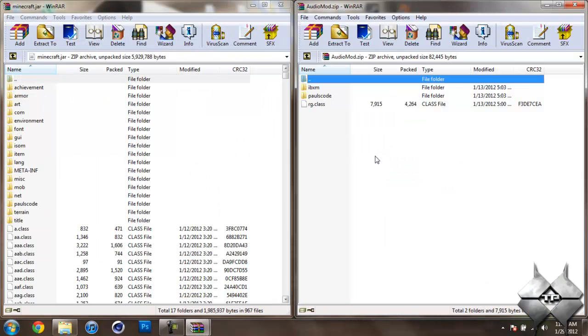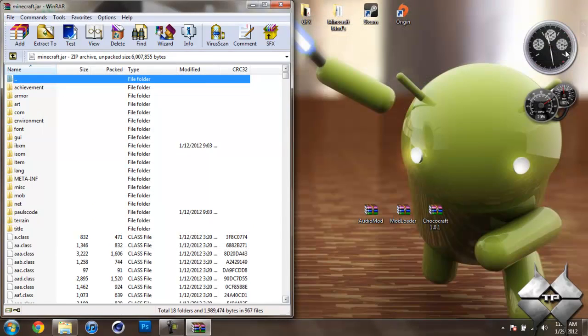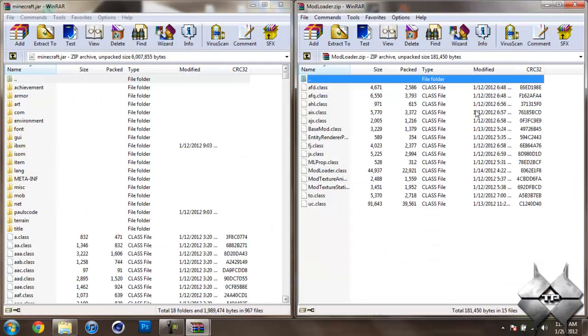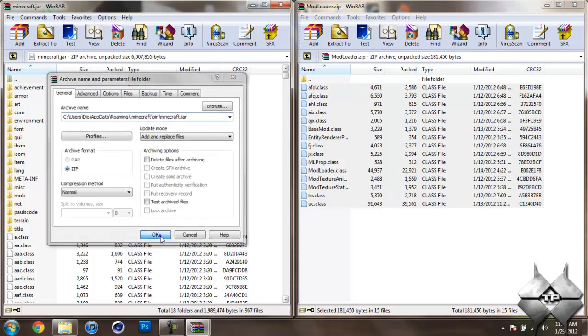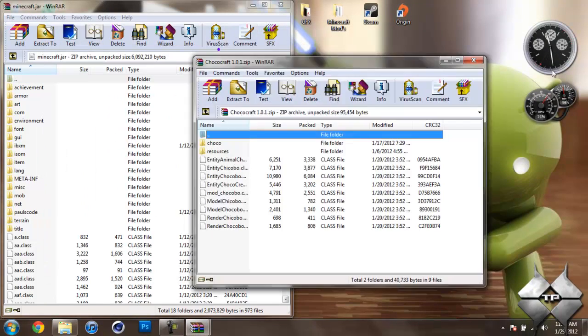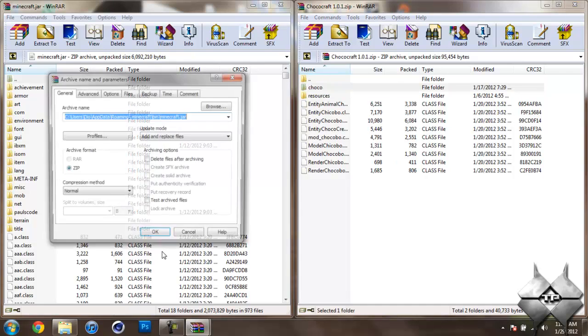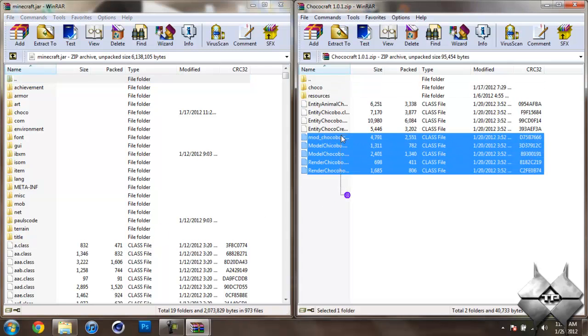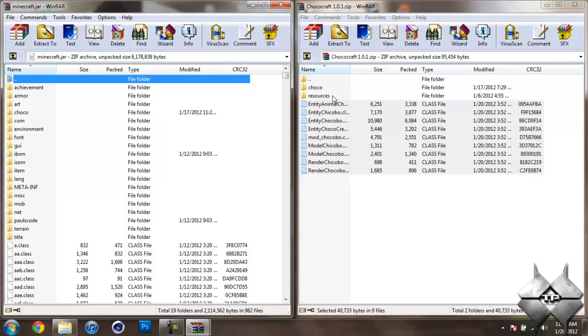We will be coming back to the bin later in the tutorial, so just minimize it — do not close it. Once you have your minecraft.jar open, go ahead and open up AudioMod, highlight the three files, and drag them into your minecraft.jar and hit OK. Close AudioMod, then open up ModLoader, highlight all the class files, drag them into minecraft.jar, and hit OK. Close ModLoader, then open up the Chococraft mod. You do not want to put the resources file into your minecraft.jar — just take the Choco file, drag it into your minecraft.jar and hit OK, then highlight the class files and drag them in as well and hit OK.